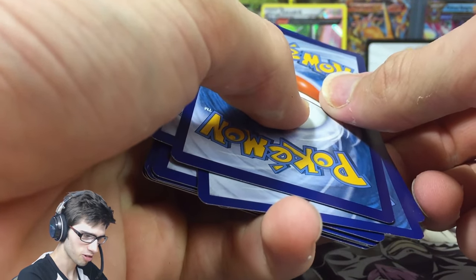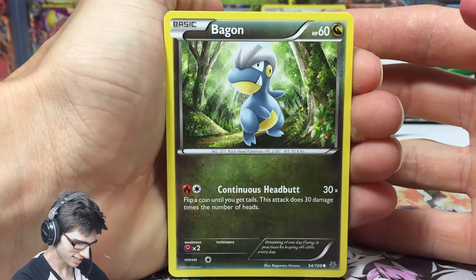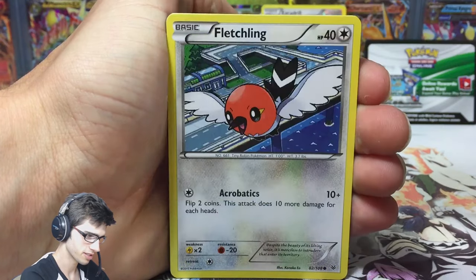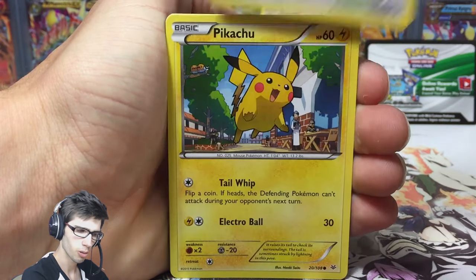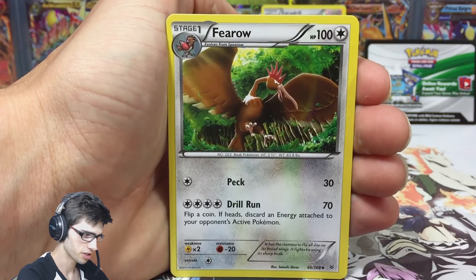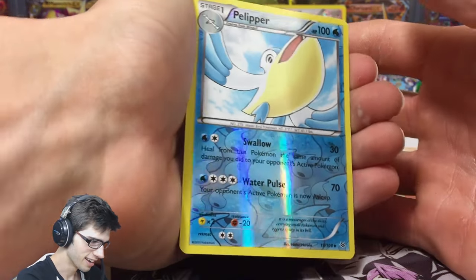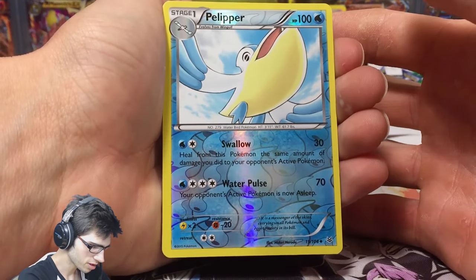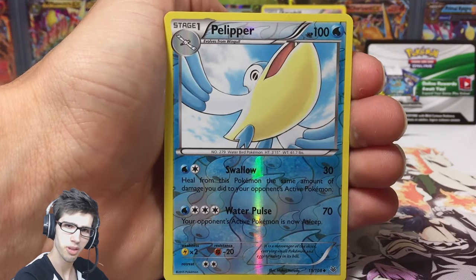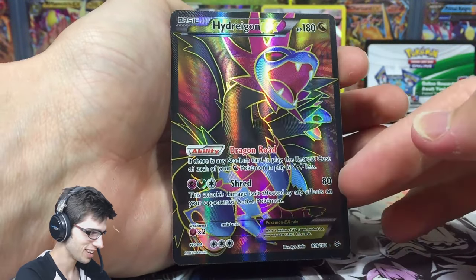Let's see what Roaring Skies has in store for us — there's the code for you guys. I think Roaring Skies has the goods! I felt something at the back of the pack — I'm not sure if it's an ultra rare or a full art. I can't remember what secret rares are in Roaring Skies at the moment, I think they're trainers. We have a Palpitoad reverse — just an uncommon with Swallow and Water Pulse.